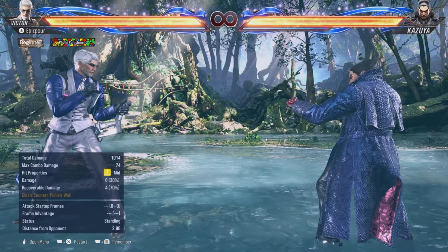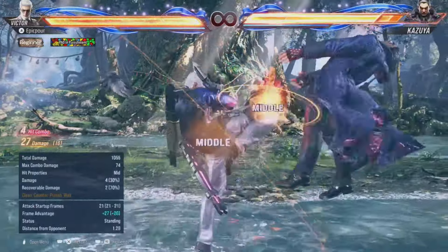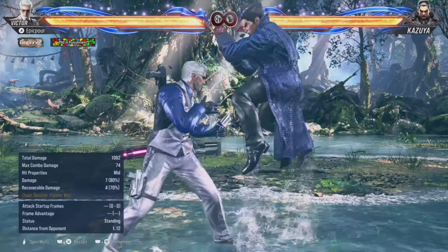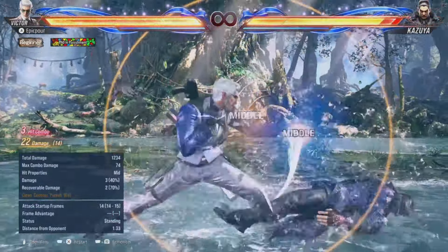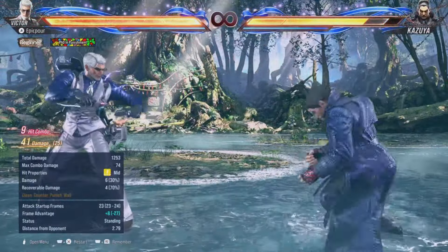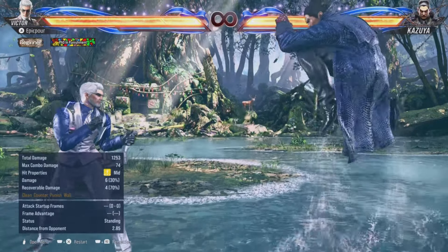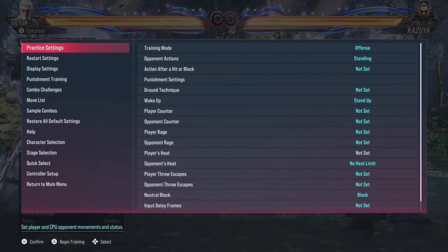Here's a demo hitting them standing — you get full damage. Now if we set Kazuya to jump, you can see the knee naturally misses, but you still get the launch. You lose some damage catching them in the air, but the special property means you always get a launch off of this move.